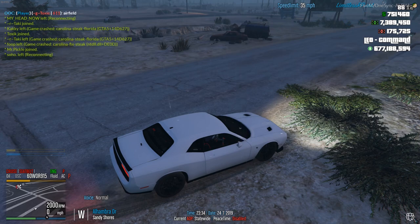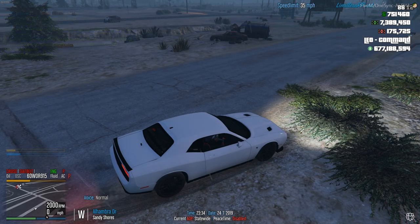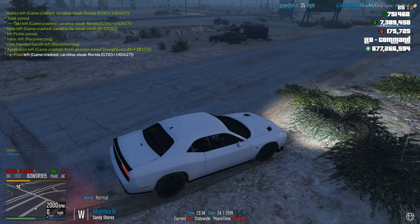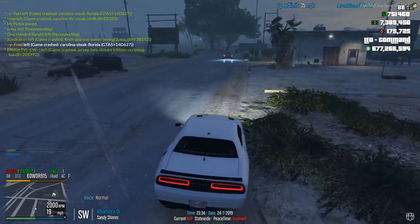If you violate green zone rules, you will be punished by server administrators, moderators, and helpers. It won't let you shoot in a green zone anyway. Green zones are defined as any police department, any government facility, hospitals, EMS places, gas stations — things like that are defined as green zones. You should see a menu pop up when you enter a green zone.